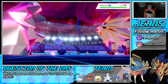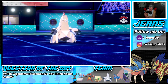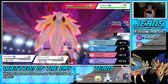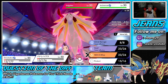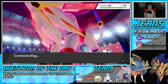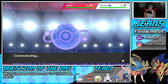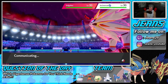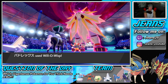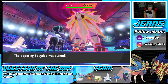I'm going to throw a burn on Solgaleo — I think I'll drop a Body Press but I really don't want to pop its Weakness Policy. From here I'm just gonna throw a Draco Meteor and a nice lovely burn. Get a burn on the Solgaleo — I'm not trying to deal with this Pokemon at plus one from Max Knuckle. It connects — gorgeous! We burn it, but it must be Weakness Policy.